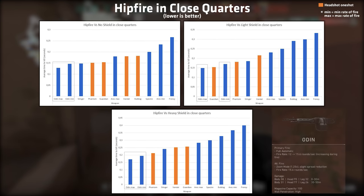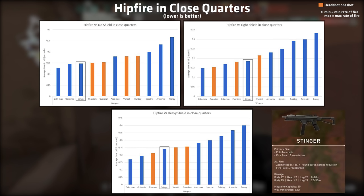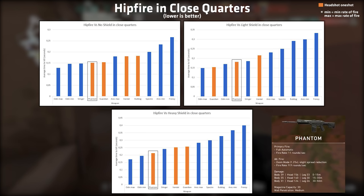When in close quarters, the Odin — the most expensive full auto weapon and the second most expensive weapon in the game — comes out ahead as the deadliest weapon you can carry. Despite the Odin having an initial lower rate of fire while hipfiring, it still performs very well even at minimum rate of fire. The Stinger submachine gun performs very well due to its extremely high rate of fire, but it cannot one shot with a headshot. But in close quarters the Phantom rifle can — in full auto, one shot with a single headshot against all armor levels.